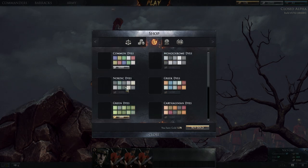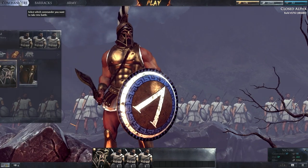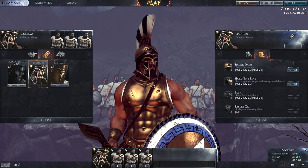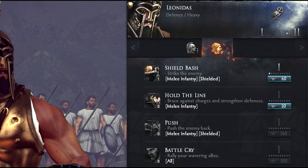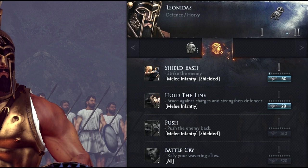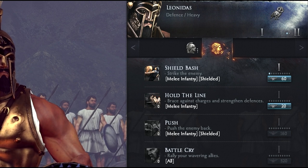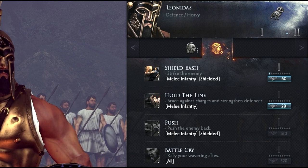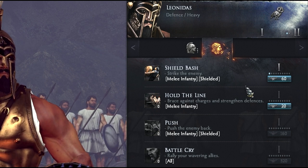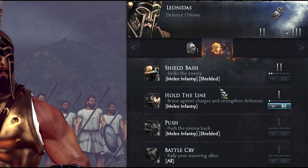Now let's look at what we can improve for our next battle. To get tier 2 units you will need to buy more commander abilities. In the top right corner of the abilities tab you can see dots that are either blue or greyed out — for every ability upgrade you unlock, you fill a grey dot, and once all dots are full you advance to the next tier. In this case we can buy the second ability, Hold the Line, and also upgrade Shield Bash to level 2, which directly leads to Leonidas becoming tier 2.